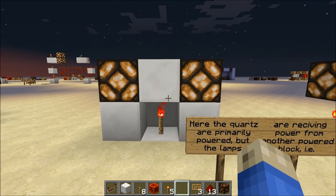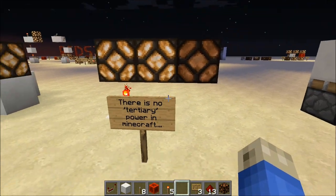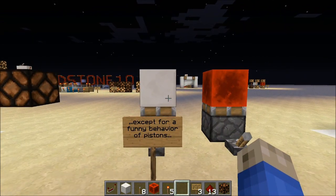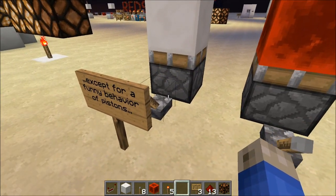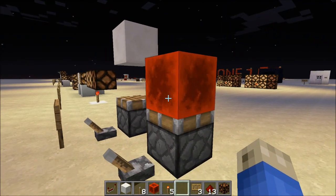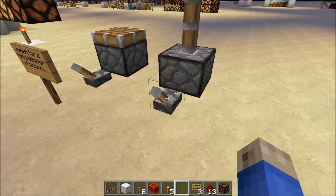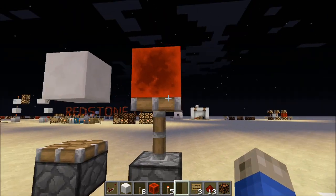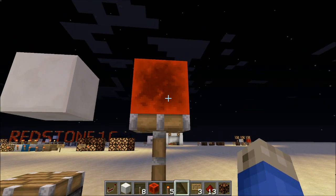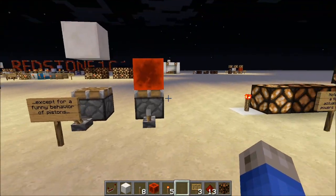Blocks adjacent to those get secondary power, not primary power. There is no tertiary power in Minecraft — power reaches the second block away but not the third. There is also a funny behavior with pistons: a non-sticky piston can respond to a signal two blocks away, which is a unique feature. But besides pistons, the torch is the main component that exhibits these behaviors.